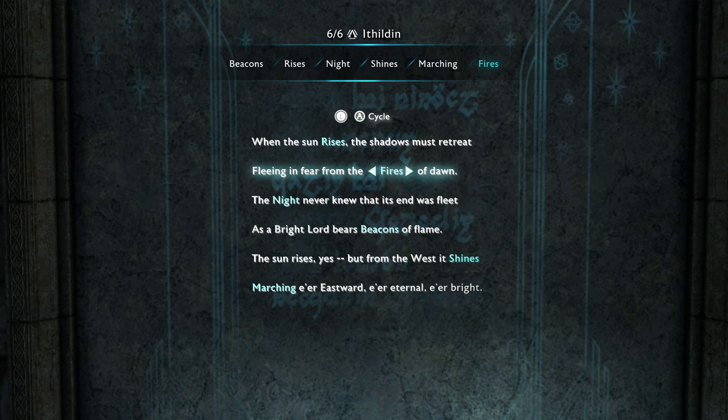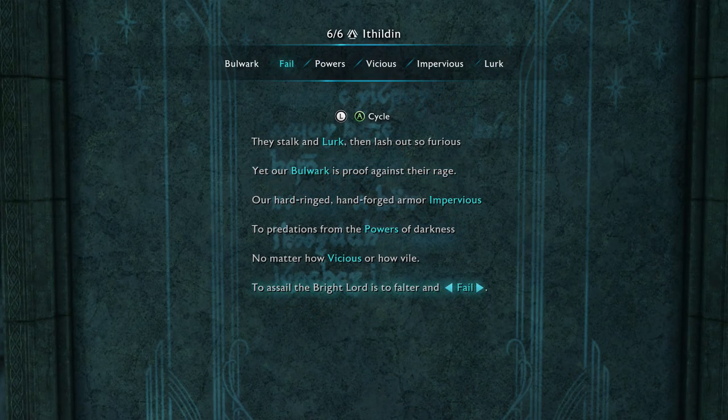Then let's move over to Cirith Ungol — 'When the Sun Rises': first Rises, then Fires, then Night, then Beacons, then Shines, and then Marching. You get the Bright Lord's Cloak for completing this one.